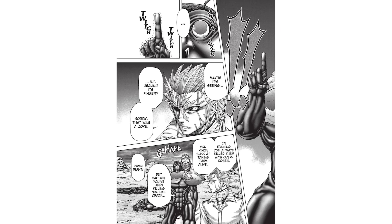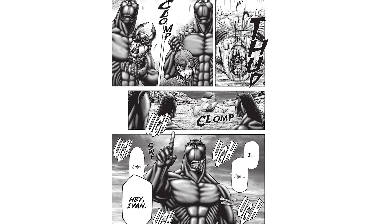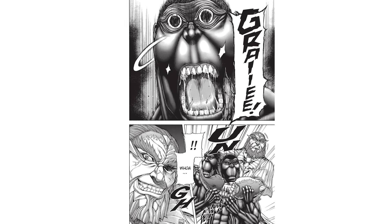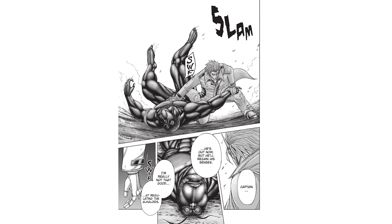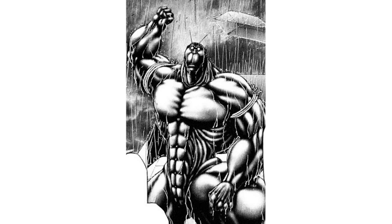Its final moment comes when it faces Ivan Parapelkin. Ivan releases a gas that makes it hallucinate again — this time, it believes it has defeated the Russian squad and ripped off their heads. In reality, Asimov grabs it in a chokehold while it's distracted. It screams when the hallucinated heads start moving on their own. After Asimov lets go, the Terraformer tries to escape, but Ivan traps it in a net.